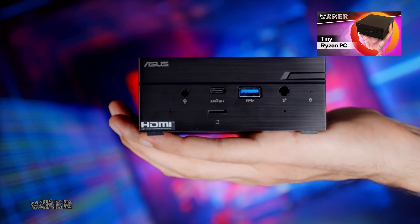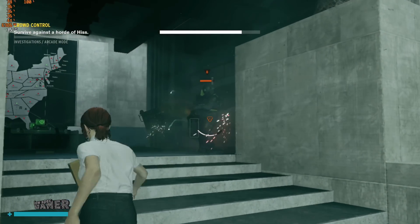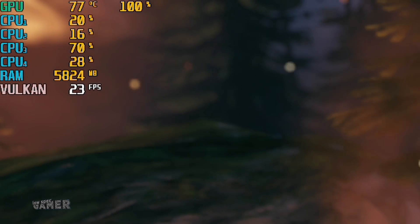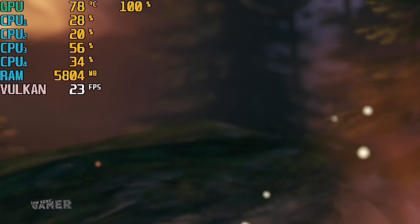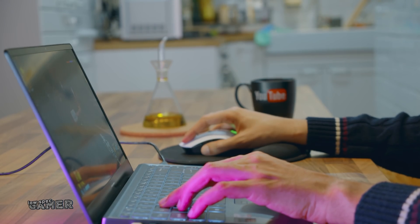For reference, I am using the Ryzen APU Mini PC from a couple of videos ago that could play games like Control at 30 FPS, and this is running on 720p. The game does support Vulkan API on its current version which does bring some improvements, but not quite enough to get the 30 FPS I wanted.